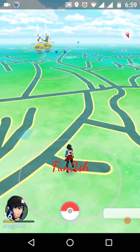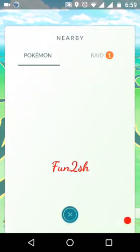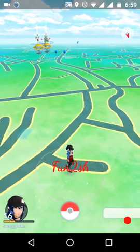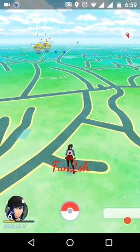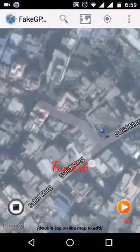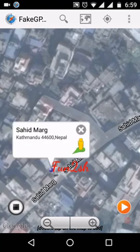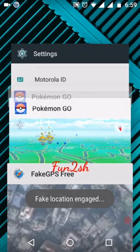Sometimes there is lag — if your internet connection is slow it will take a lot of time to load Pokémon nearby, so it may show blank. But after you wait a moment in one place, the nearby Pokémon will be shown. To move again, click on the location, then click again — fake location engaged — and you will start moving.